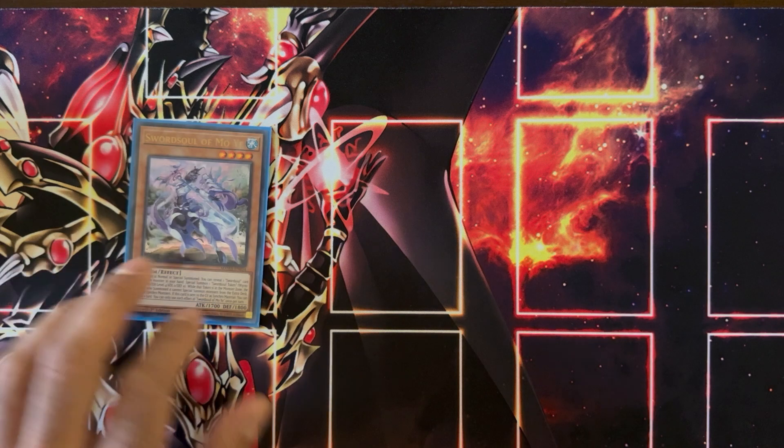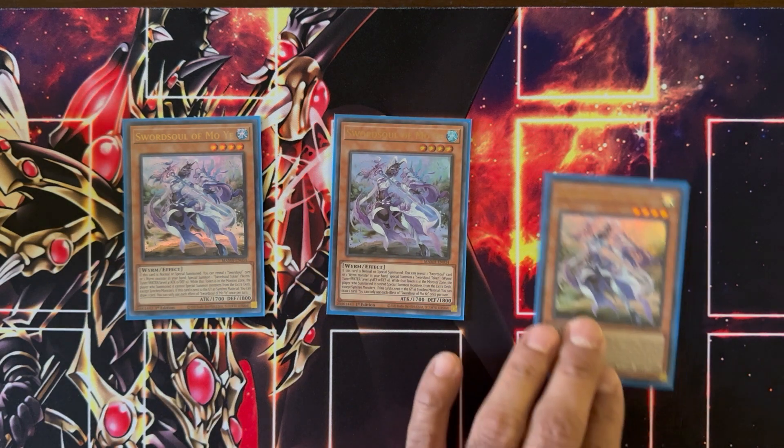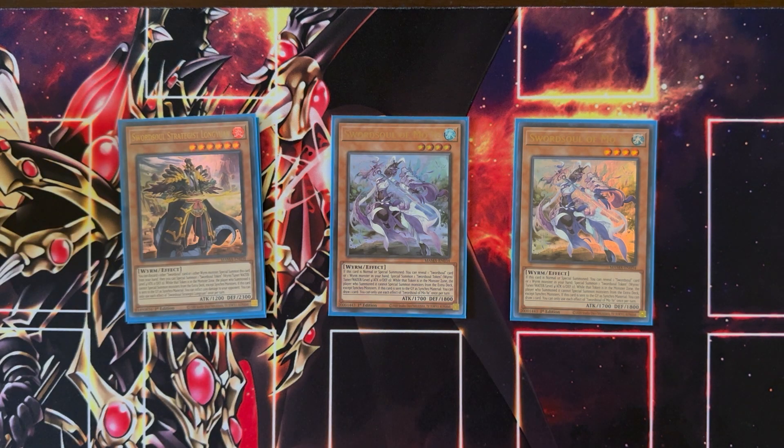First off, we're playing one of your important starter monsters, the Sword Soul of Mo Ye. Mo Ye can generate a tuner token on normal or special summon by just revealing another Sword Soul card or a Wyrm monster in your hand. So it gives you pretty easy level 8 synchro access, which is probably what you want to open up with. Getting to Mo Ye is usually option A for your deck.